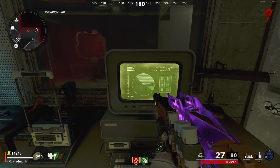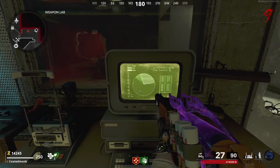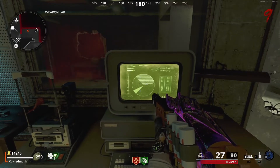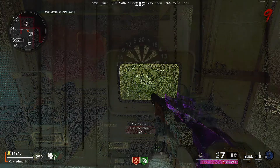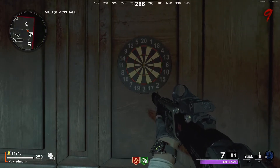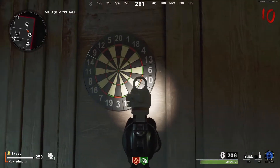Where it stops is where it's going to correlate on the dartboard — that's what you will need to shoot. It's going to do this three times. Once you get to the dartboard, which I recommend taking a picture of or doing from memory, head to the dartboard in the mess hall back at the starting area and shoot your numbers.